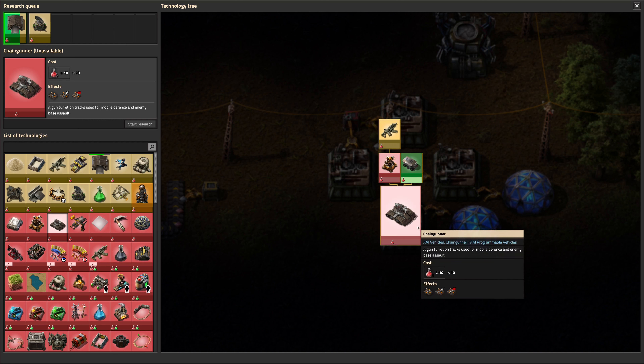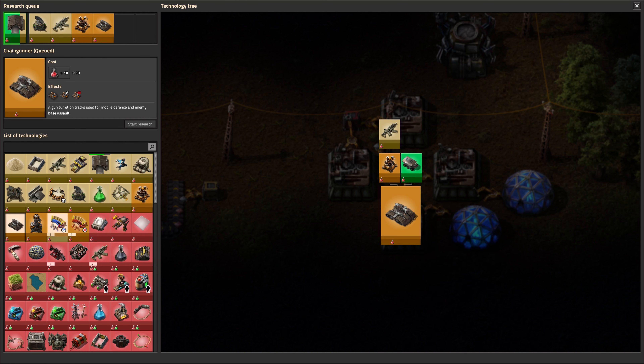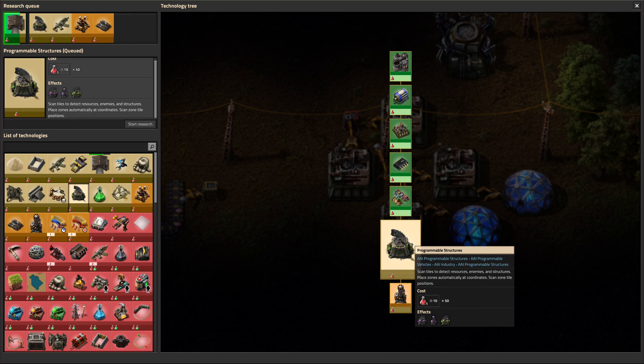Chain gunner - these are the vehicles we're going to use for defense. They're going to run around shooting stuff, so we need to queue those up. We should probably also look at what else is here. So this is some kind of scanner - scans vehicle position, status and inventory, sends vehicle commands automatically to a specific direction, to coordinates, or to follow a player or other vehicle. No idea what any of that is. And this one scans tiles to detect resources, enemies and structures. I have no idea what that means, so we are going to do both of those because they look like fun.